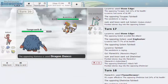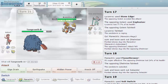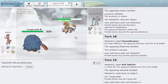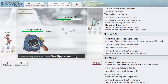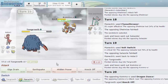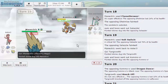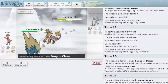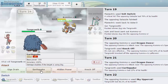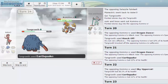Tangrowth comes in. He goes for Dragon Dance — figured as much. We're able to get rid of his Leftovers with Knock Off. Going for Earthquake but it only does 23% — he goes for Sky Uppercut, a Fighting move, doing 56% damage. I'm going to switch into Manectric — we get the Intimidate off which helps us live the next hit. He goes for Dragon Claw but Tangrowth can live this now. He goes for Sky Uppercut again and we go for Earthquake — no crit, and that's going to be GG.